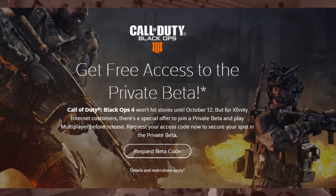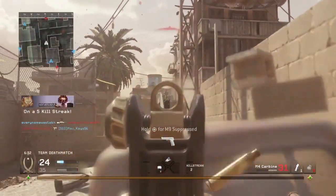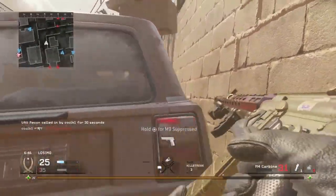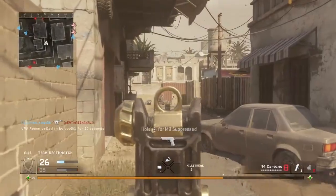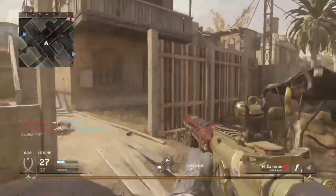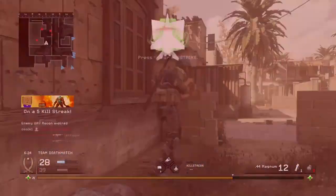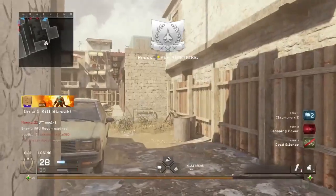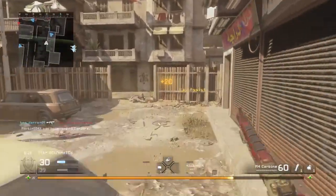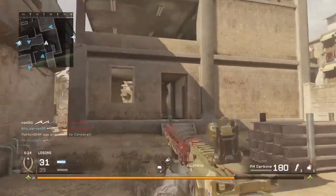At the bottom below it should say 'Request beta code.' Once you click on that, you're going to have to put in your username, your email address, and your password. For people who are under 18 or don't know the email address or password for their Xfinity account, you can call Xfinity and they will assist you, or you can just do 'forgot password' and have it sent to your email — it's that simple.